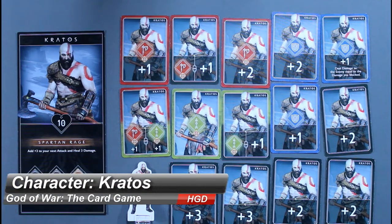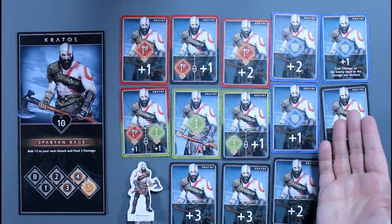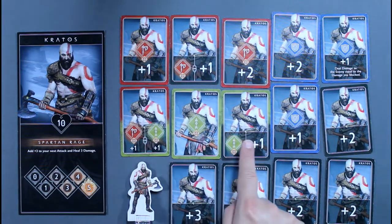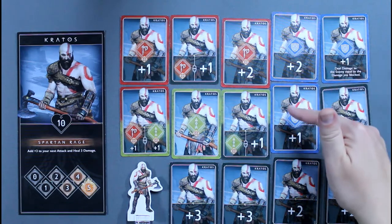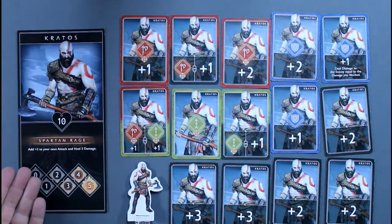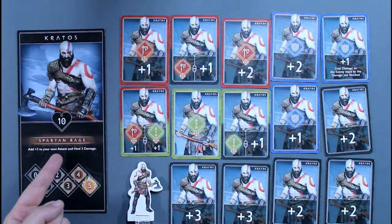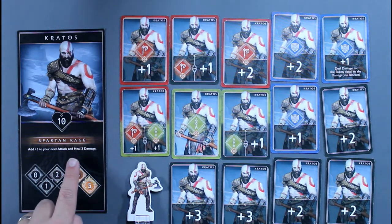Kratos is the main character of the entire God of War series. In this game, he's a fairly balanced character. He uses the Leviathan Axe as his main weapon for melee attacks, but it can be used as a long-range weapon as well. He has a decent amount of shield cards to block damage, along with several modifiers to increase damage or defense. His unique rage ability is Spartan Rage, which enhances his next attack by three points and heals himself for three.